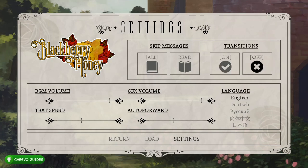Getting a super easy two to three minute 1000 Gamerscore or platinum trophy. All we have to do is head into the settings, change skip messages to All, change transitions to Off, and max out the text speed as well as the auto forward.